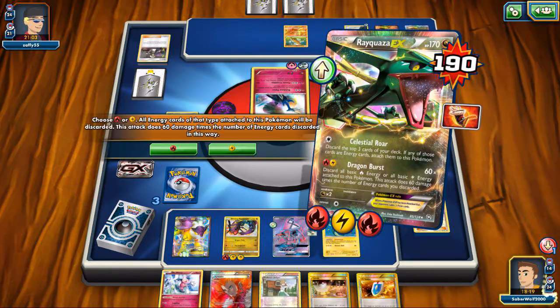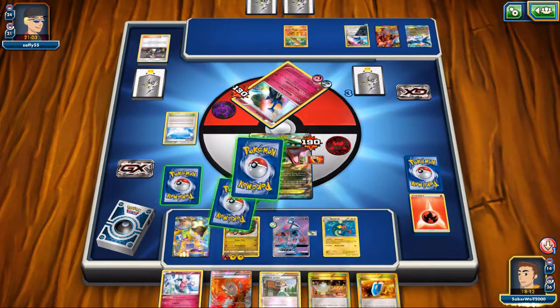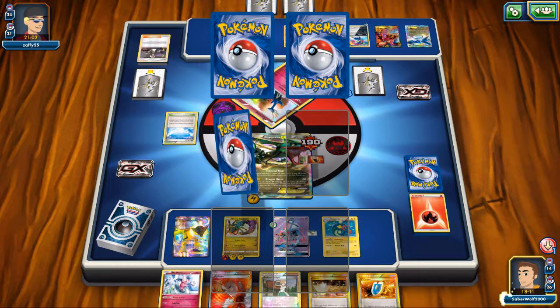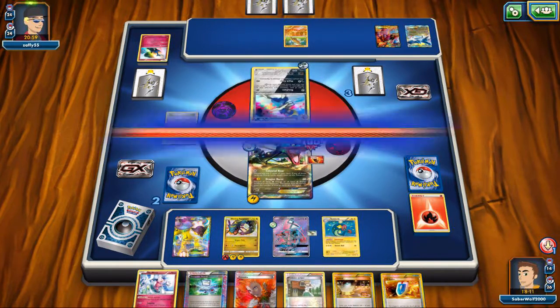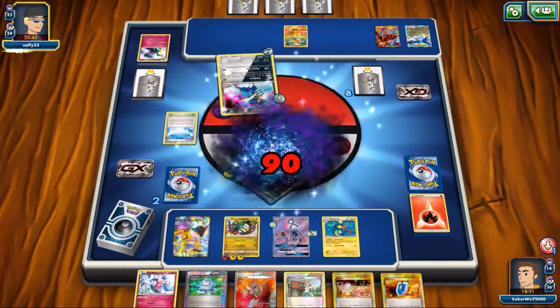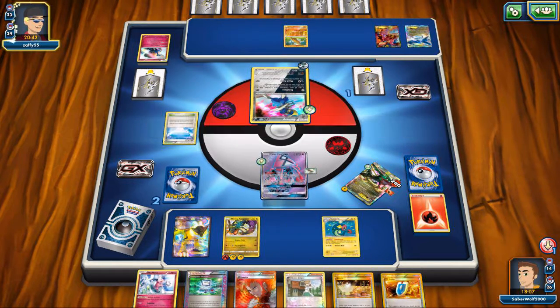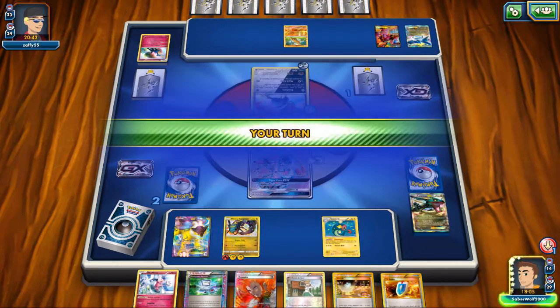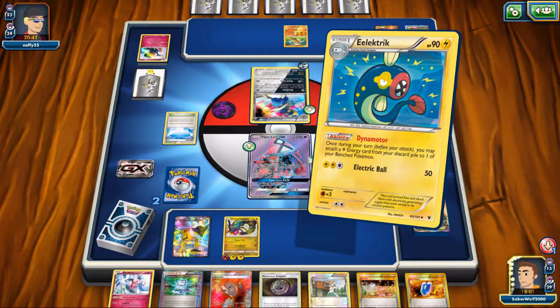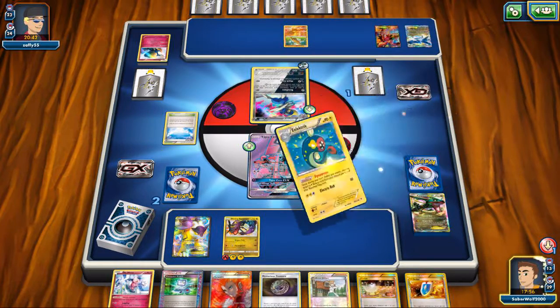Dragon Burst — we knock out this Xerneas. He doesn't even have any other threats honestly, it's just the Bisharp there. He can use that to knock out Rayquaza, but then all I gotta do is use Lysandre, pull one of the EXs, and finish him off. Everything is going okay — I should have this game in the bag. Really back and forth, highly offensive game, but that's how these games are when you have these extreme attackers that do such high damage. He takes care of Rayquaza EX with Bisharp and did nothing else — I guess he didn't have the resources. You can't really get the Xerneas out and power it up instantly. So now all I have to do is power up Rayquaza with Electric, use my Lysandre, and finish one of his EXs off. And it's game.